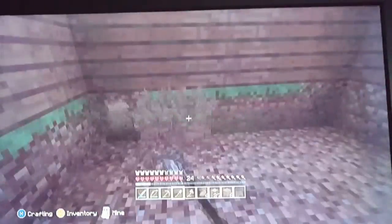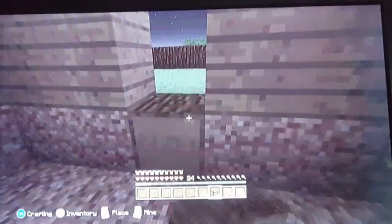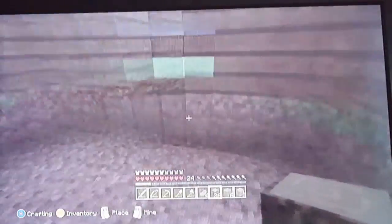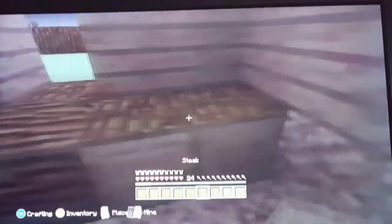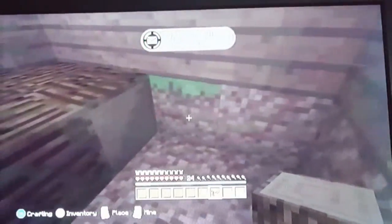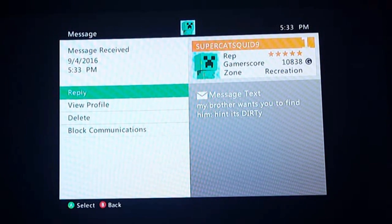I'm gonna make the same weeby floor that I did on the creative world. Here I can help you. So we do something like this - yeah, all right, let's do this. CatSquid sent me a message - my brother wants to find him, hint it's dirty. That makes no sense.